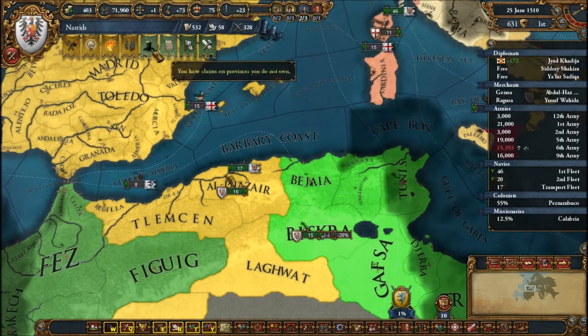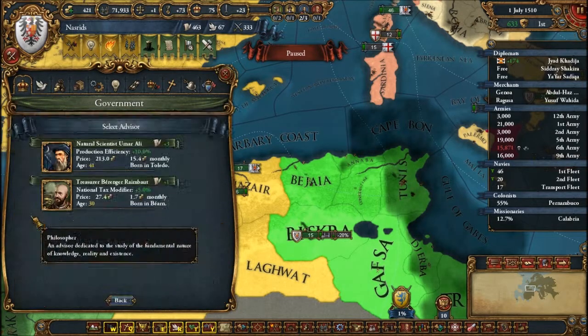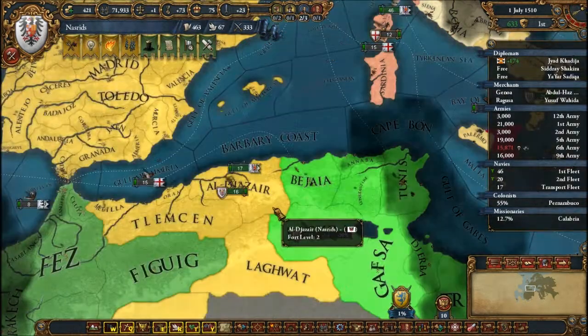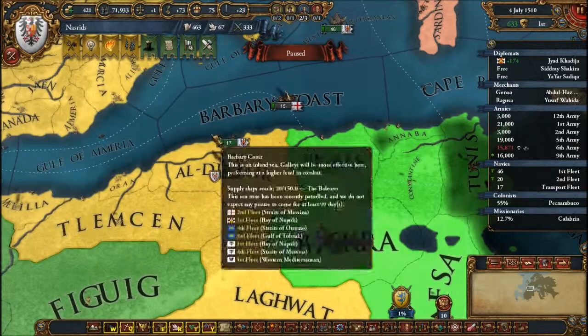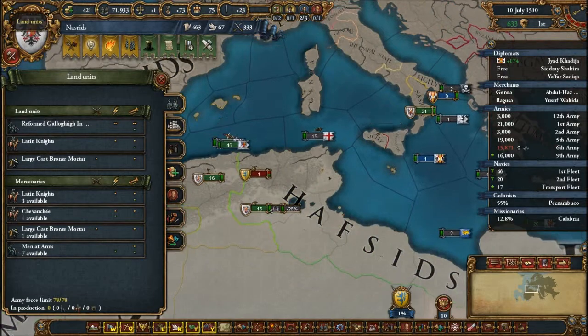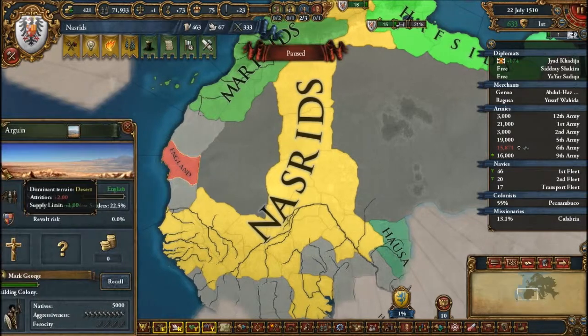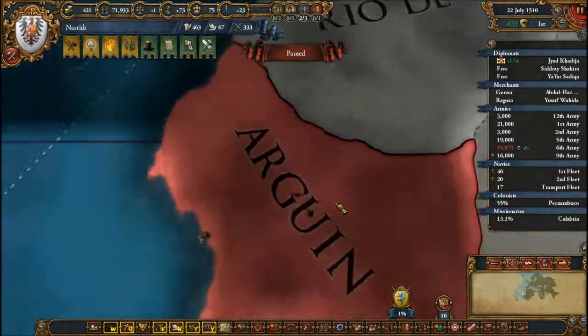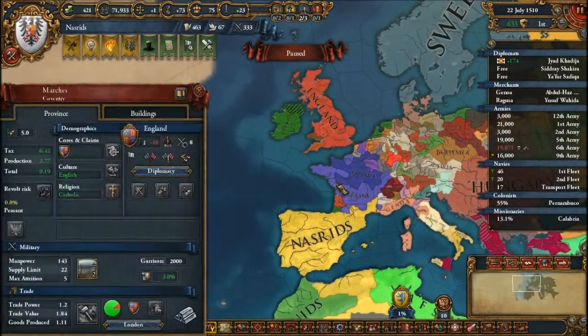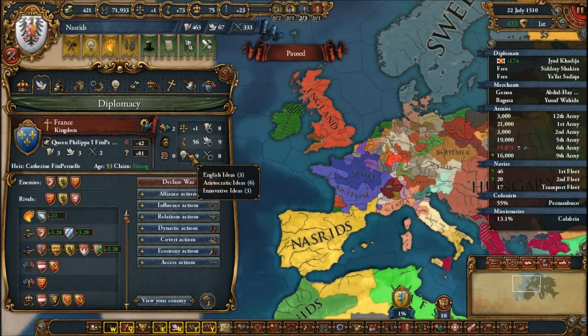Actually, I might want trade ideas because trade ideas will give me more merchants, and trade is always nice. I'll spend these admin points to decrease inflation a bit. I would still love a level 2 advisor but that's never going to happen. We'll completely destroy that army. Maybe we'll be able to increase our manpower limit. Who's doing a little bit of colonization? Very, very good — I like seeing this other colonization; having some competition is good.